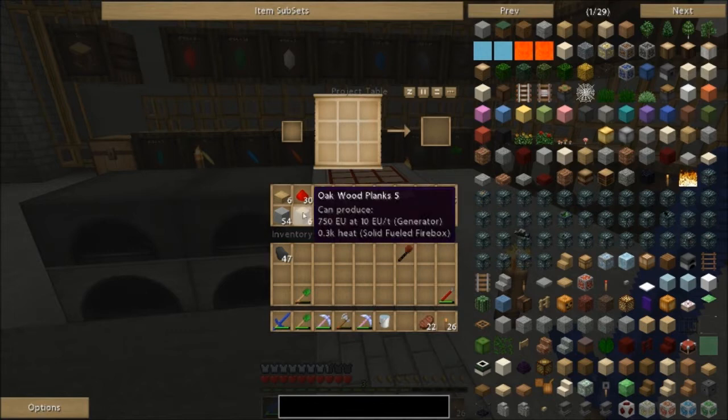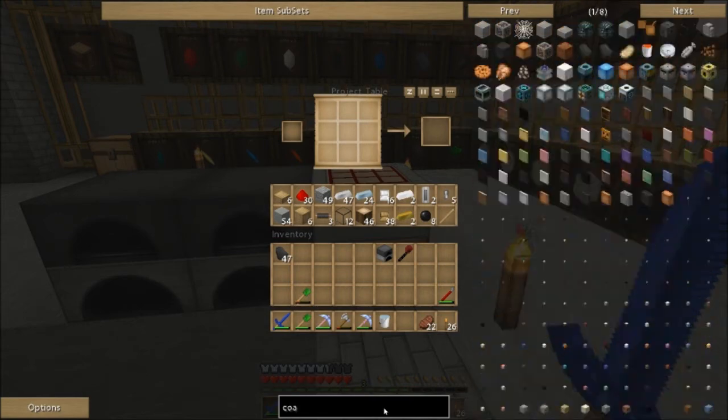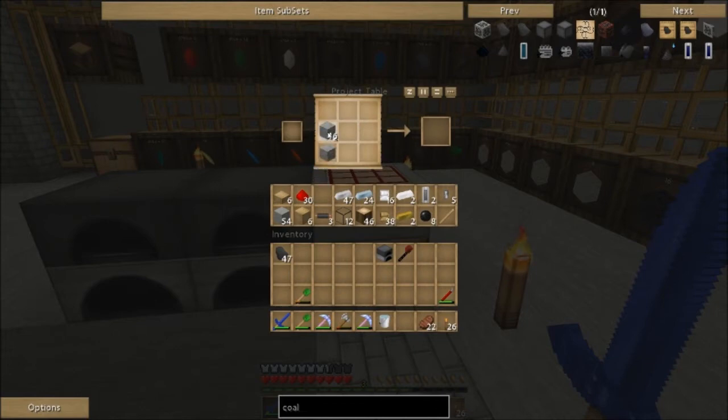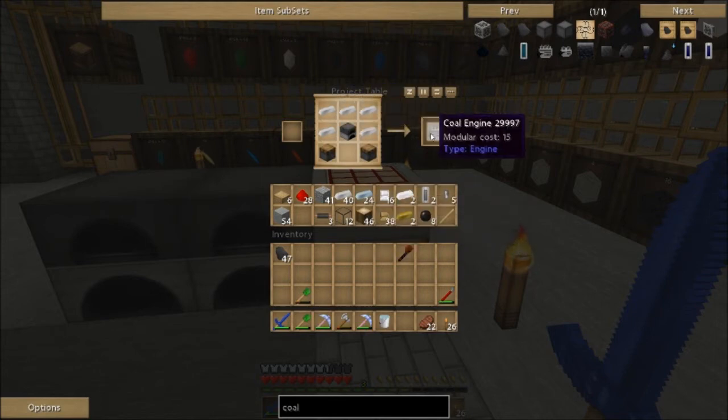Alex wanted to record so we're recording all the way through. A coal engine needs a furnace — you remember how to make it, Alex? It's been a while since you played Minecraft with me. We've got some pistons — two pistons — and then we need some iron. That should be easy enough. It does look like a helmet but that's our coal engine.